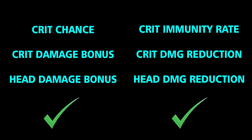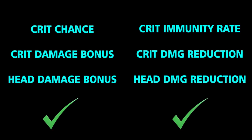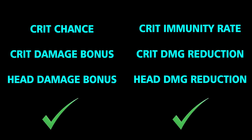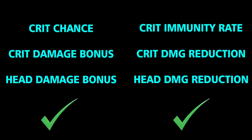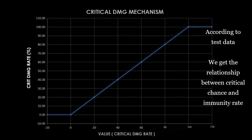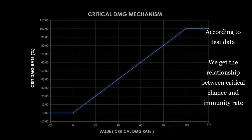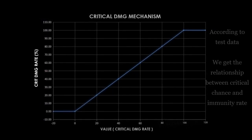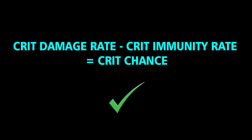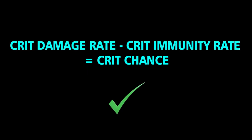Let's start with these six attributes so we can get the relevant calculation formula: crit chance, crit immunity rate, crit damage bonus, crit damage reduction, head damage bonus, and head damage reduction. According to test data, we get the relationship between critical chance and immunity rate: crit damage rate minus crit immunity rate equals crit chance.